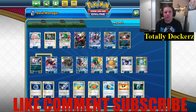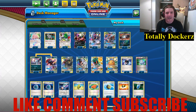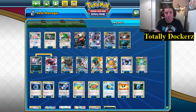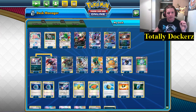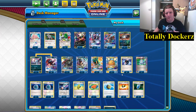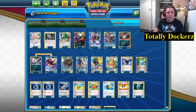Welcome back to the channel. Today we're sticking with Expanded — the ladders Expanded. It's a bit of fun, there are so many toys in Dark Box. Ben Cryer went 13th at Collinsville Regional with this list — all except one card. He showed that Turbo Dark is a great, fun list. I absolutely love it. Talking about win streaks of six, seven, eight — it's so consistent.